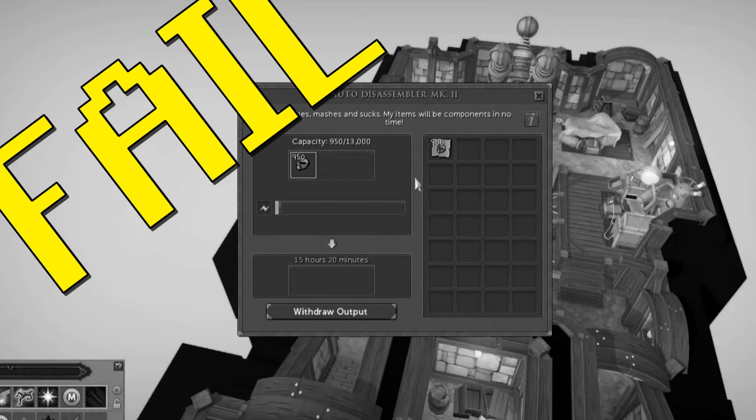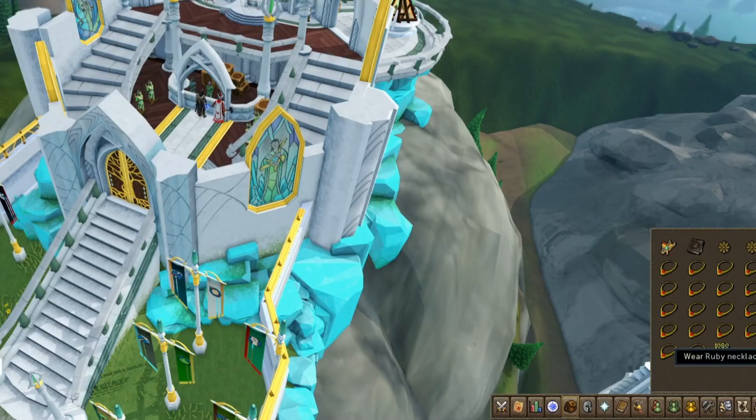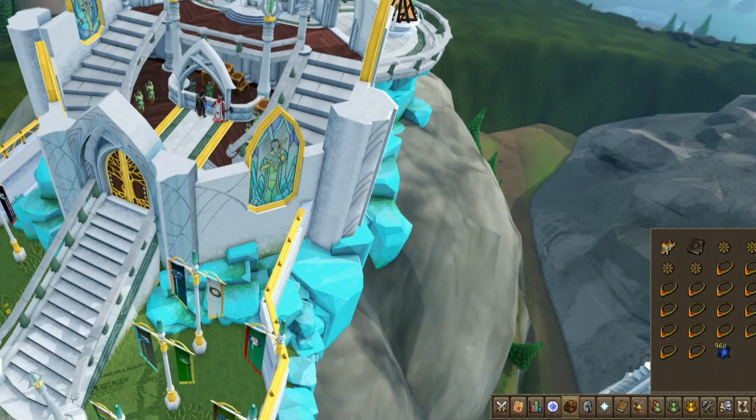I found a clip of me throwing another 1800 slayer rings in my disassembler, but honestly I don't remember making them and I can't find any recording of them being made — big fail. However, I had noticed that the tier one archaeology materials had finally bottomed out and figured I'd try making some material crates to see what kind of profit I could bring.